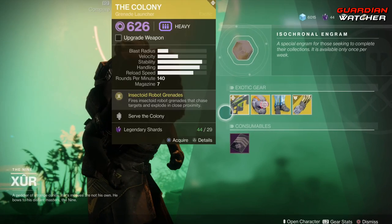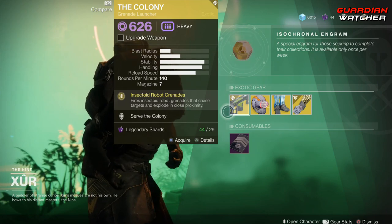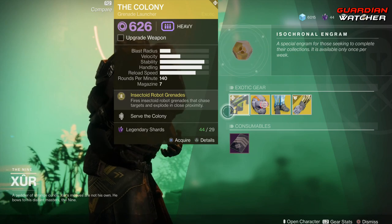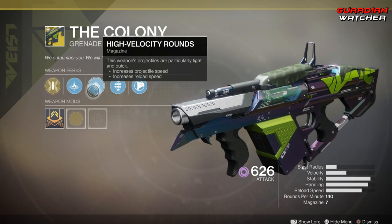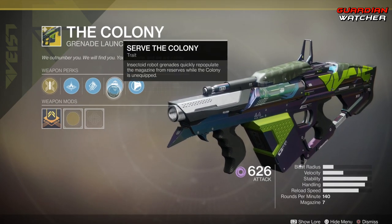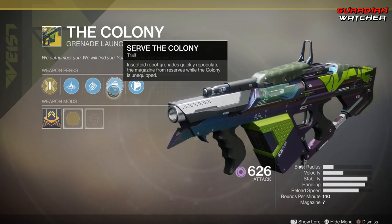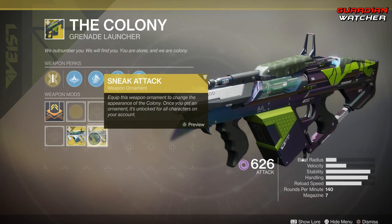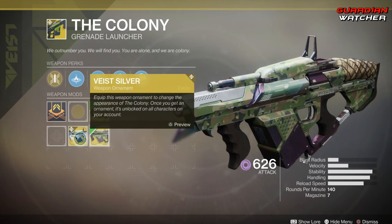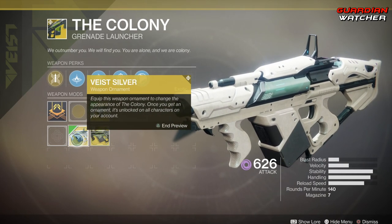We're going to go ahead and start with the Colony. The intrinsic perk on this is Insectoid Robot Grenades, which fires insectoid robot grenades that chase targets and explode in close proximity. Then we have Linear Compensator, High-Velocity Rounds, and the Xur the Colony perk, which lets insectoid robot grenades quickly repopulate the magazine from reserves while the Colony is unequipped. Then we also have Composite Stock, and this actually has two different ornaments: Sneak Attack as well as Vice the Silver. These ornaments don't come with the weapon, but they still look pretty cool.